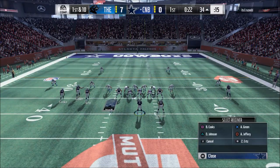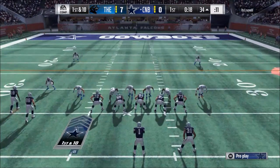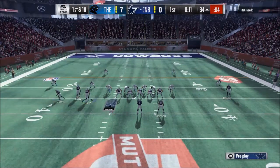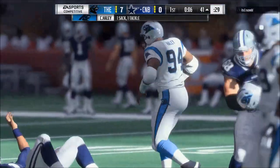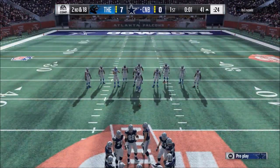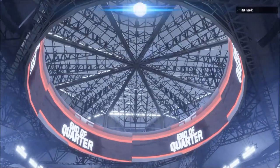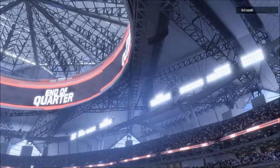The fourth tip is reading the defense. You want to ask yourself: what is the defense probably doing, and how can I adapt to it? Looking at the linebackers here, I know I'm probably going to get pressure off the right side. He ended up blitzing all the linebackers, so I should have been able to hit that right flat — I just didn't throw the ball soon enough. That's what you want to look at when reading the defense.